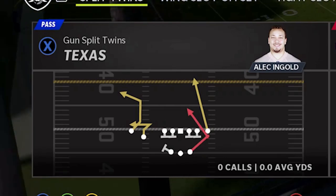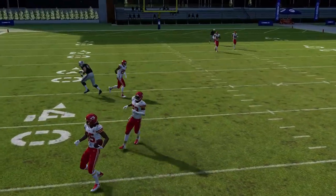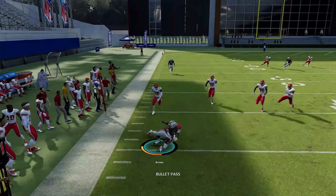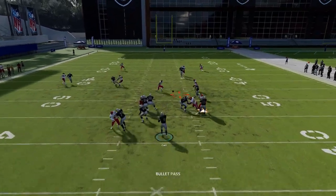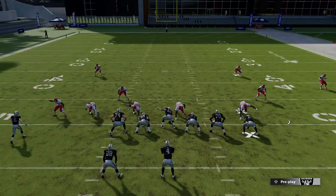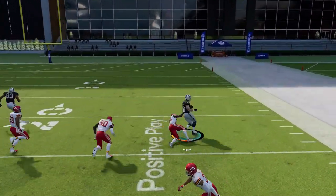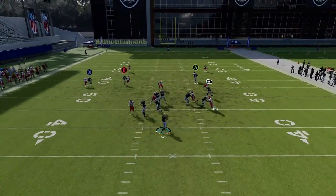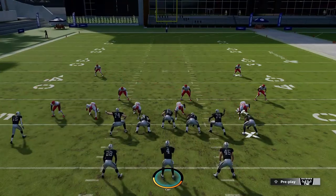Next up out of the gun split twins we have the Texas. This play is really a bunch of man-beating routes. The A route is the only route that doesn't really beat man — but the RB route, the B route zig is going to be one of your first reads, the corner route is a really good route, and the fullback route is a really good route. Make sure you put a running back in at fullback for more speed. You could also motion that guy out so he's not getting in the way. All these routes beat man — that's the most important thing. The most critical timing throw is the X route: you have to throw it once he gets outside, because it looks covered up to that point.